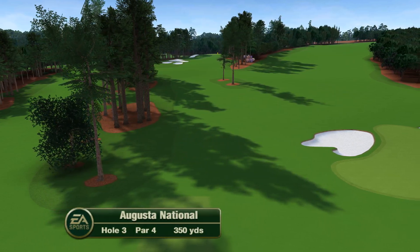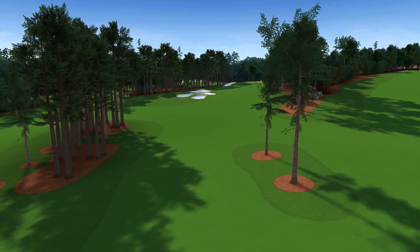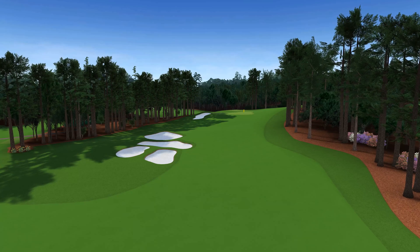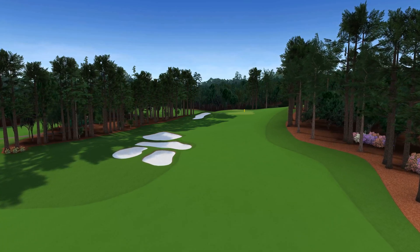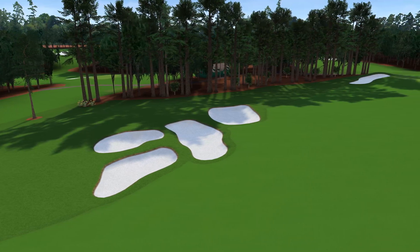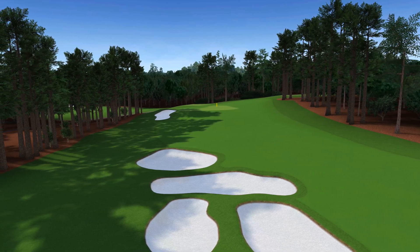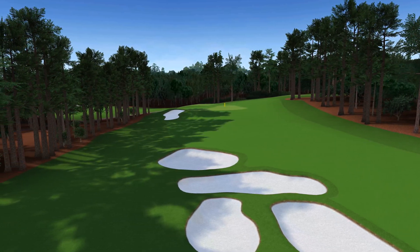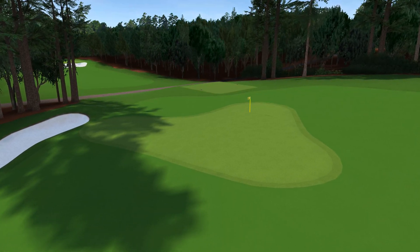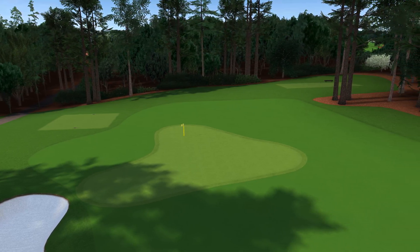Flowering Peach is a classic short par four. What to hit off the tee could depend on where the flagstick is located. Options are to hit something short of the bunkers and leave a full short iron for the approach, or you can take driver and hit it as far down the fairway as possible, leaving just a flipped wedge to the green. For such a short hole, it is a very difficult shot into the green, especially when the flag is front left. Bobby Jones and architect Alistair McKenzie believe the third hole to be nearly perfect in design, and this green has been changed less than any other on the golf course.